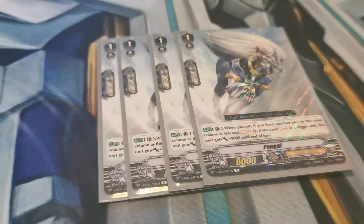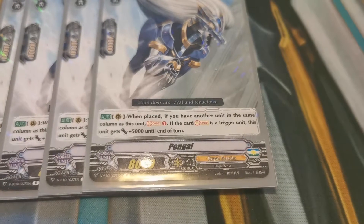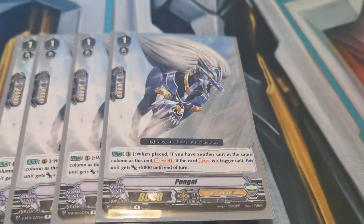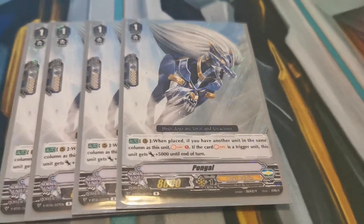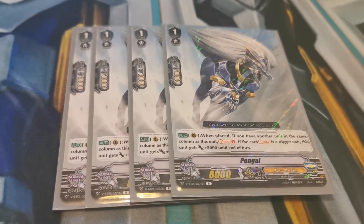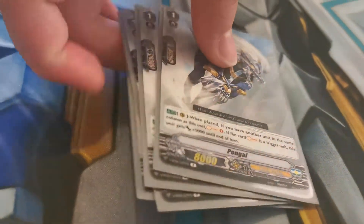The final grade one is Prongo. One place — Soul Charge 1 — but if it's a trigger, he gets 5k power, making himself into a 13k beat stick. Which if you get it with a trigger behind a Karnet, makes it a 26k board. Or if you have a force marker on it, it can become even higher.